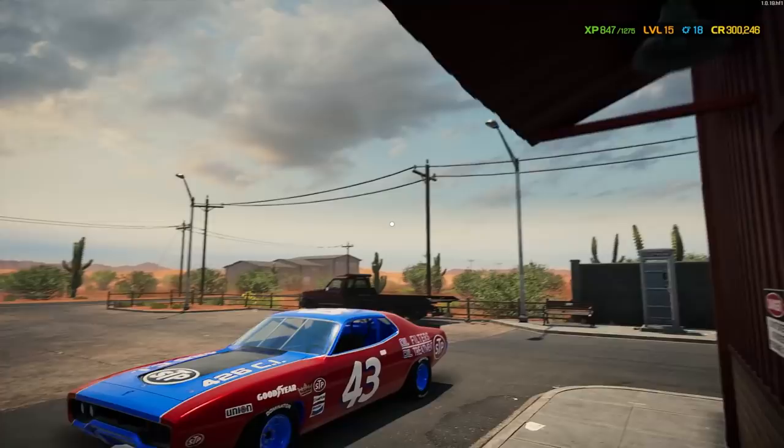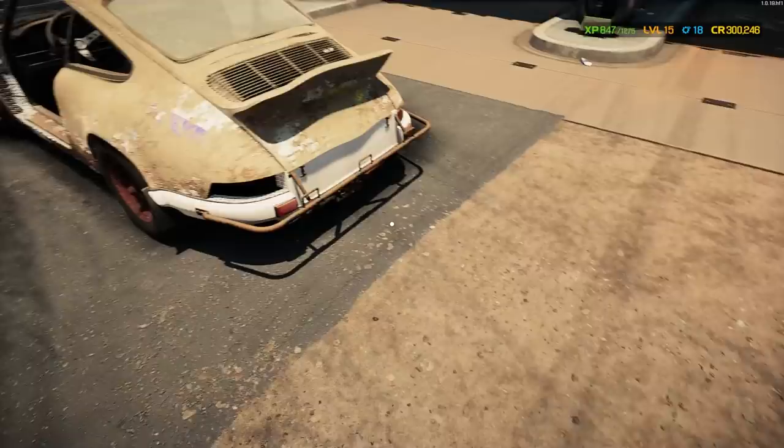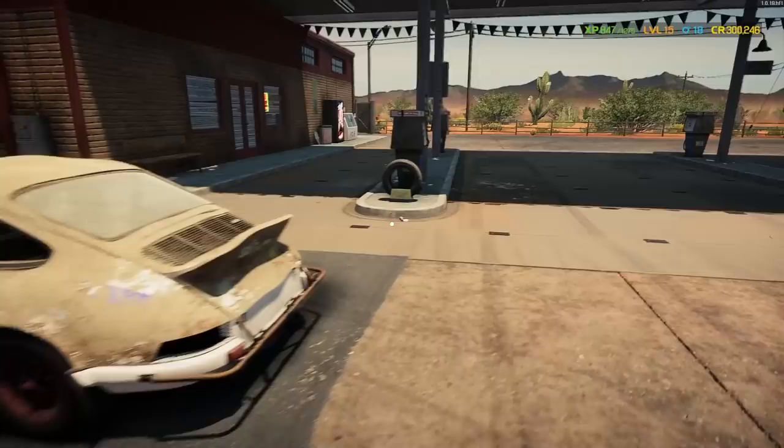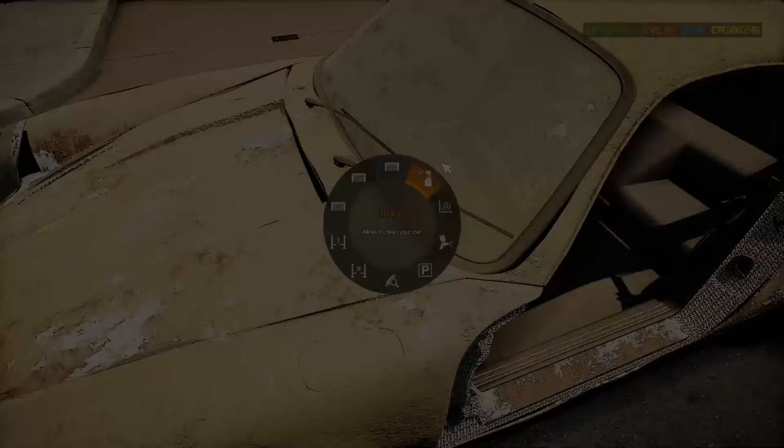Our 911 has arrived. I still got the Richard Petty Roadrunner out here — it'll bring attention to the shop. Here we go on our 911 Porsche. There's some interesting paint going on here, and something interesting on the back too. Maybe when we wash it we'll figure out what's going on. We don't even have all four wheels — just blocks there. Let's get it over to wash it and get an idea of what we're working with. It looks really, really rough.